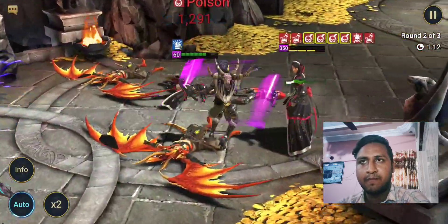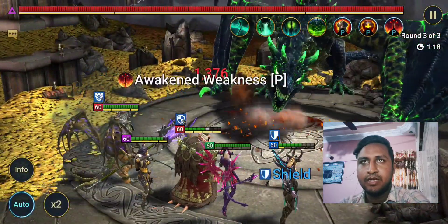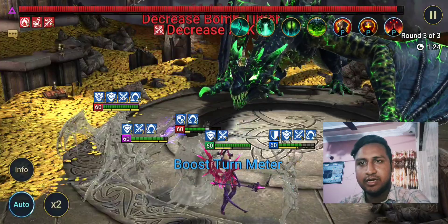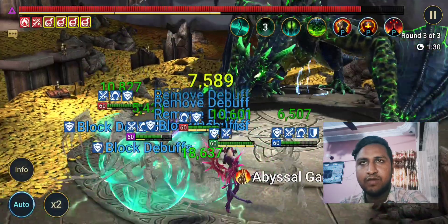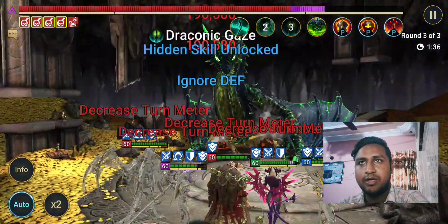We reach the boss and Neshek uses his A3 first, then switches to A2. You see the decrease attack and increase attack — they neutralize each other. Maybe if I gave Seer a good amount of accuracy she could strip the boss's increase attack, but overall we're doing good.